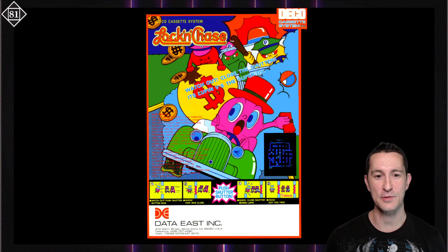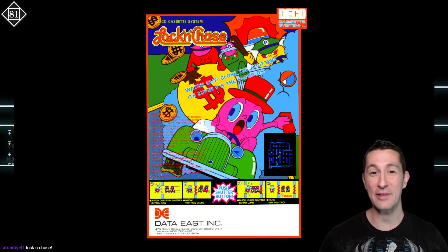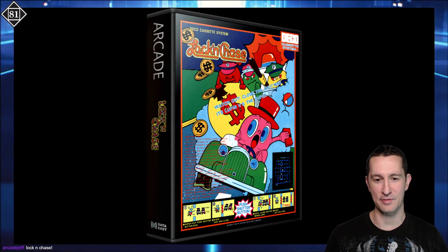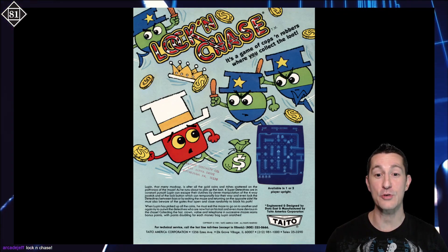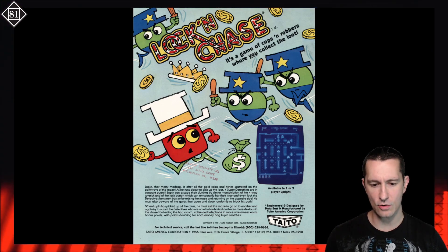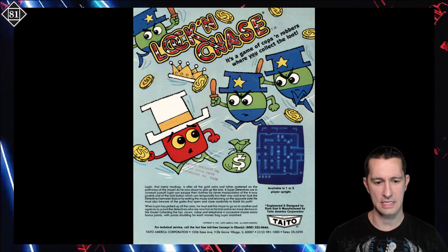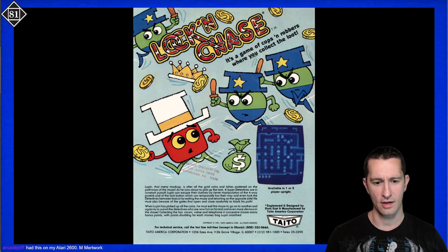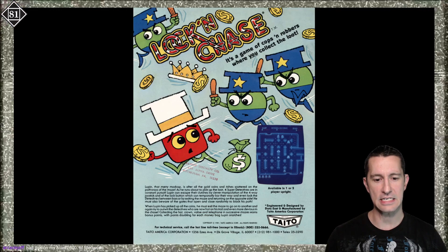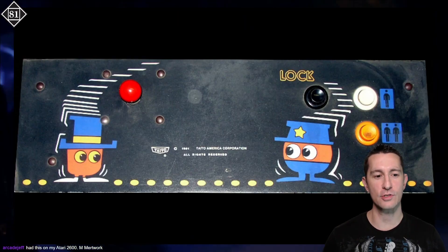Great place to be in 1981, the golden age of arcade games. Let's take a look at the artwork for Lock and Chase. Looks like this is another Deco cassette system game, which means we may have to fast forward when it loads. It's Lupin versus the Super D's! Is that Lupin — like a chibi version of Lupin? We played another Lupin arcade game and I wonder if this is supposed to be based on the Lupin anime. It's a game of cops and robbers where you collect the loot. Lupin, that meanie madcap, is after all the gold coins and riches scattered on the pathways of the maze. It looks like this is Taito.